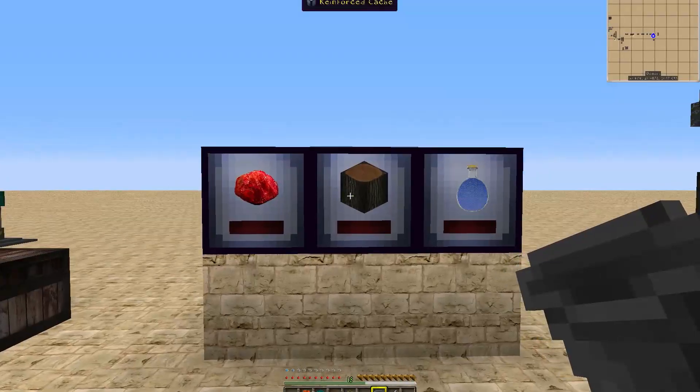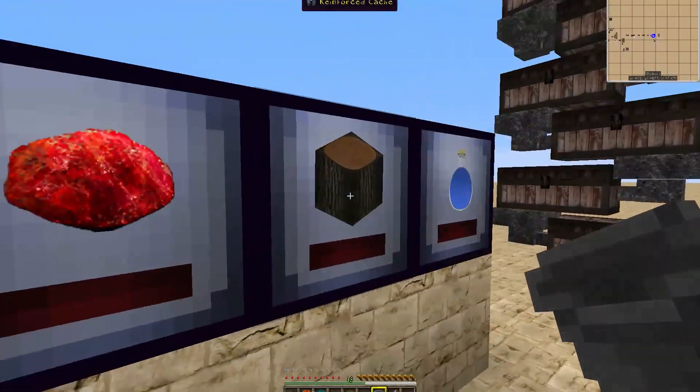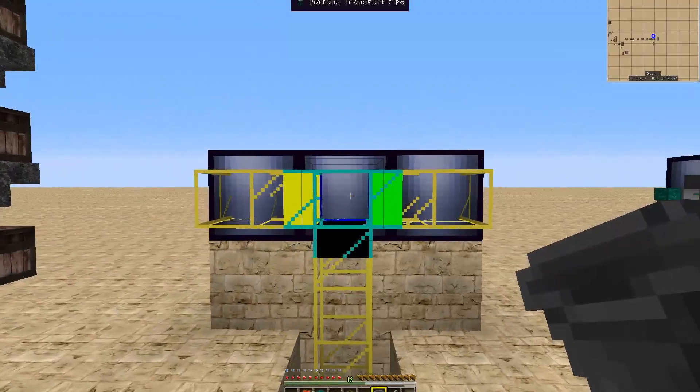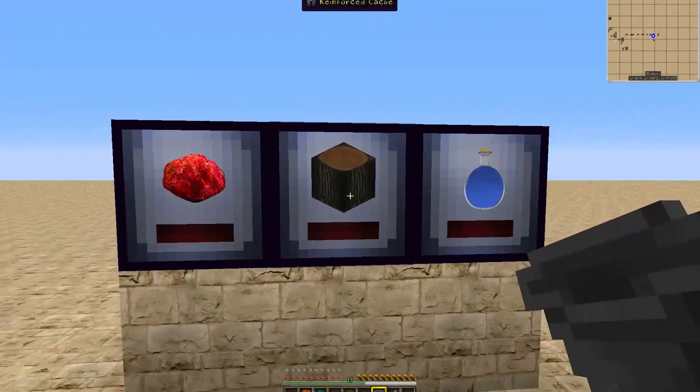Now if this was a different type of wood going into the filter, it would not go into the cache and it would pop out. So something to be aware of — make sure that only the item you're wanting to go into the cache goes into it, or else it will not load into the cache.